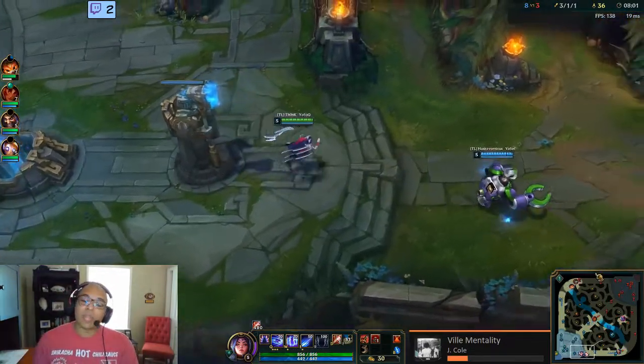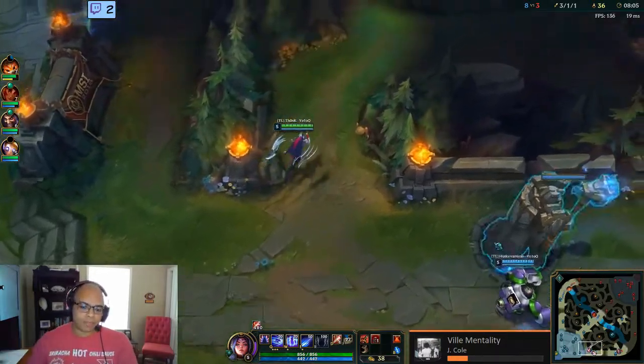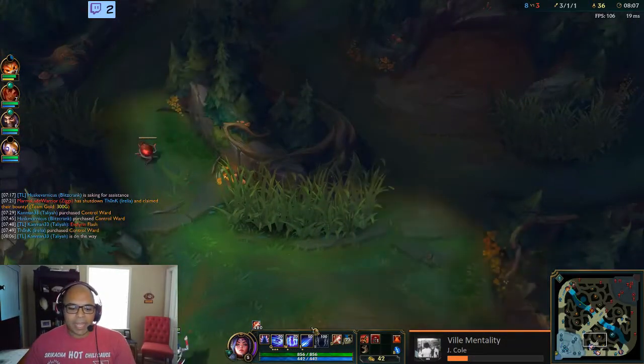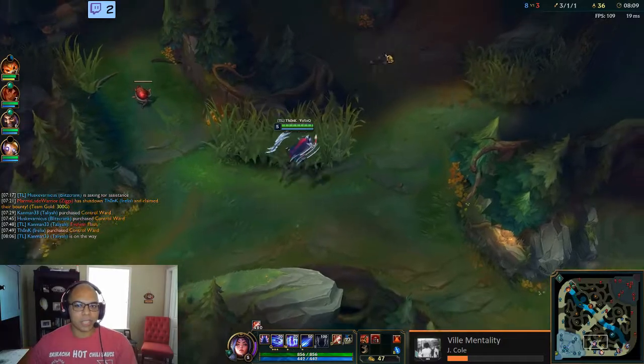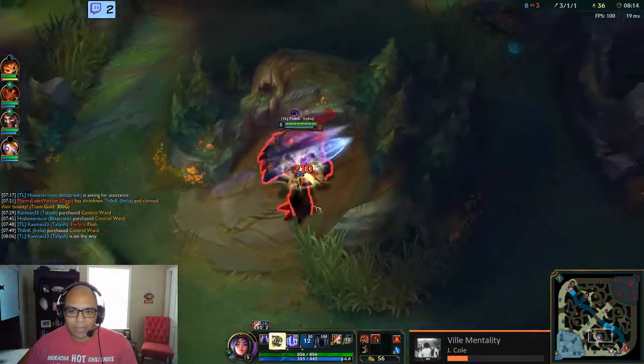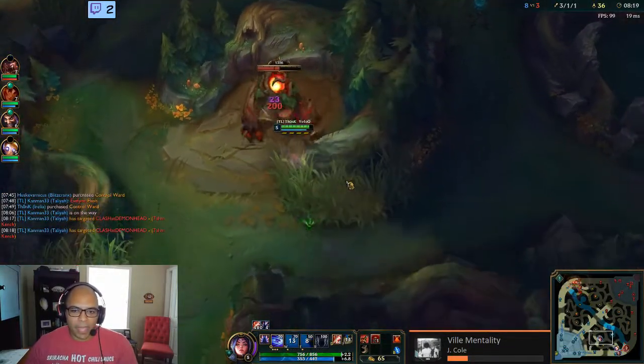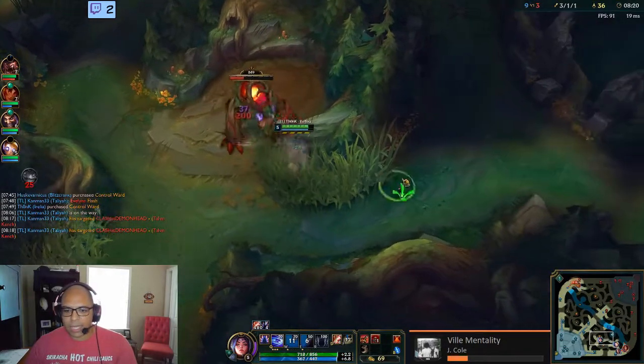Now you get resets on the Q — not only for killing monsters, but also whenever you mark them. You mark them by hitting with your E, which is a stun and a skill shot. First cast puts it out, second cast sets a line, and then that little mark appears. We get the passive by using the W.